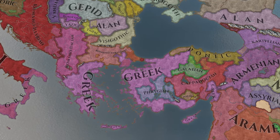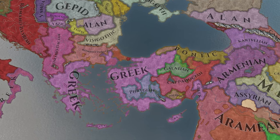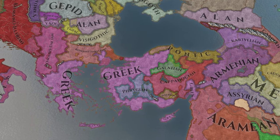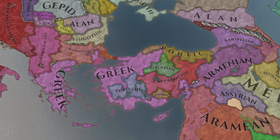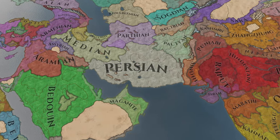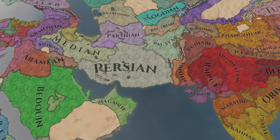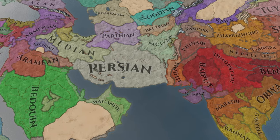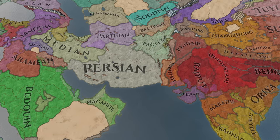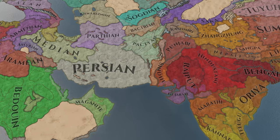You'll also note that the Visigoths are well established within the ERE already by this date, and the West starts out at war with King Alaric as he migrates during his rebellion. Also worth mentioning are the Eastern and Indian cultures — it's not often that we see the rest of the world get the love and attention during this period as the West, and yet here they are in their own historical detail, which is quite honestly a delight to see represented in this mod.